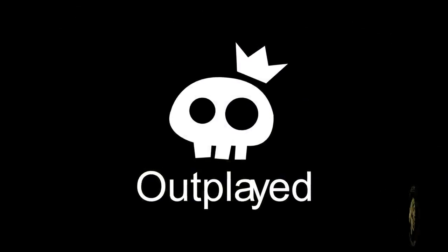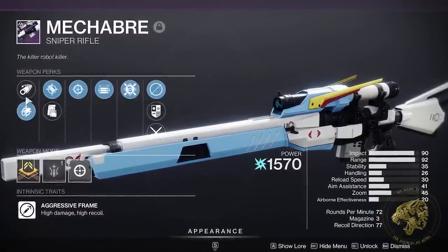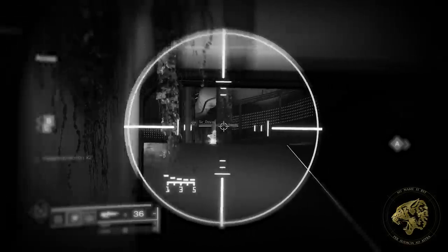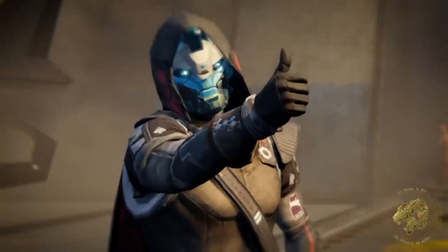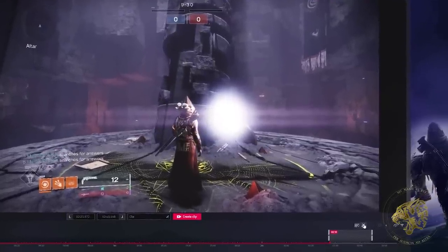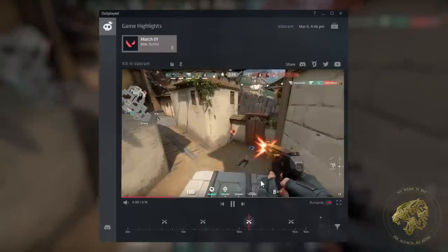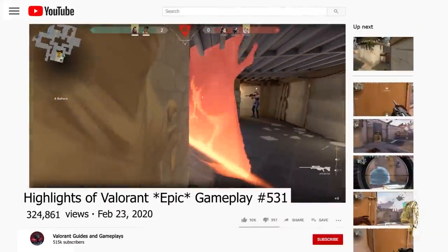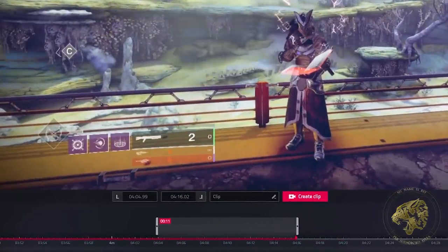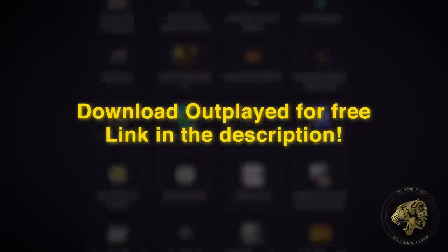But first, a word from our sponsors at Outplayed. With Outplayed, you can show off your PvP skills because it automatically records all sorts of things while you're playing the game in the background. It'll automatically record kills, headshots, and other key moments during your Crucible games. You can even share those highlights easily anywhere online — Discord, YouTube, or Twitter. There's a video editor built into Outplayed that you can use to cut out all the nonsense. It supports over 300 games and you can download it at the link below. Thanks again to Outplayed for sponsoring this video.